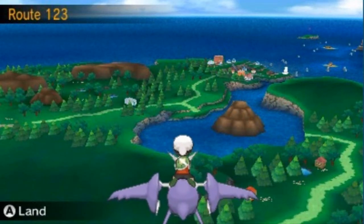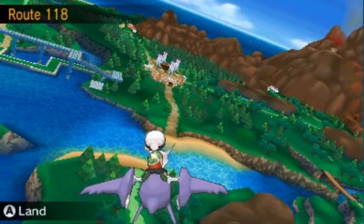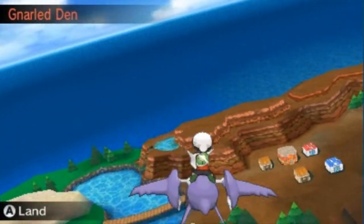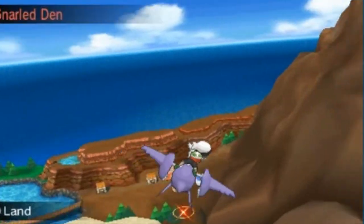So — Kyurem on the team, near Fallarbor Town. Where is Fallarbor Town? Oh, it's right over there. We need to go near Fallarbor Town, and as you can see the Gnarled Den will appear — it's right between the mountains.